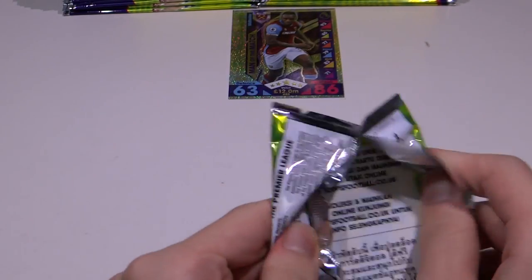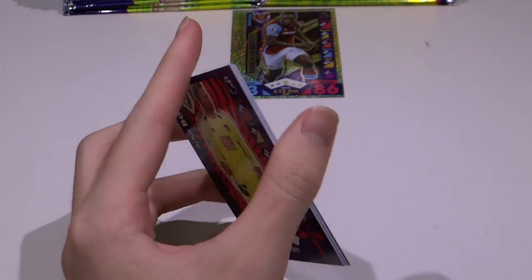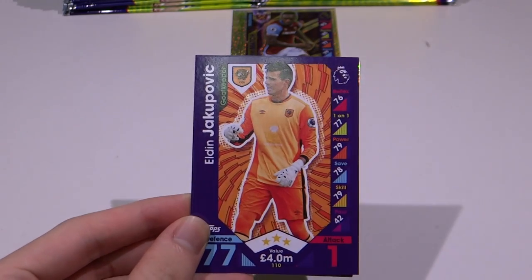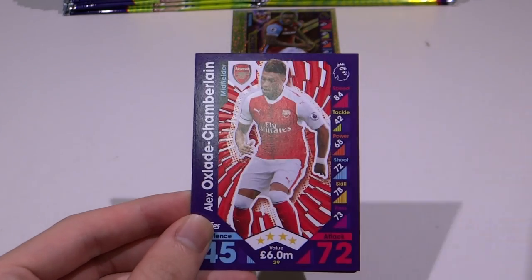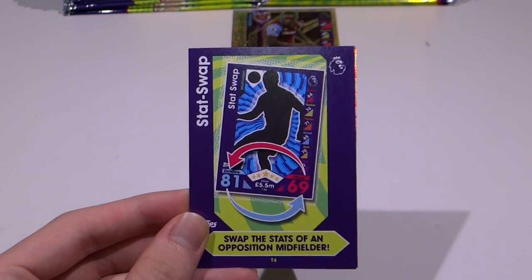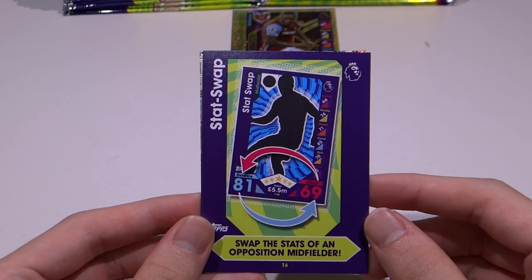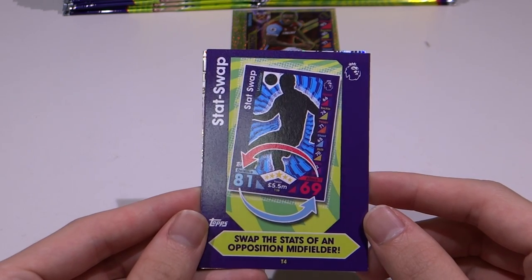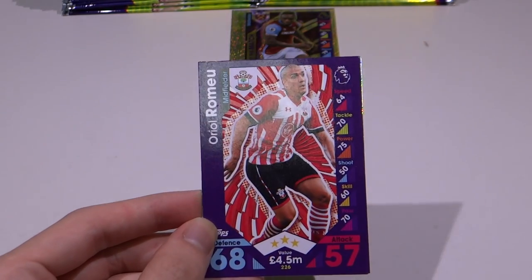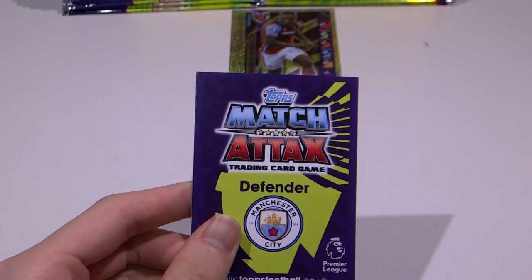Next pack. Let's start with Arthur Boruc. Eldin Jakupovic — two goalkeepers. Alex Oxlade-Chamberlain, who wants to move away from Arsenal. And there's a swap stats card — swap stats of an opponent. Wow. Aurel Romeo of Southampton. And last but not least, we have a Manchester City defender.